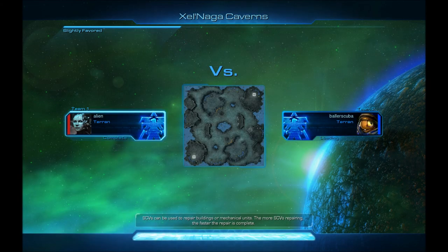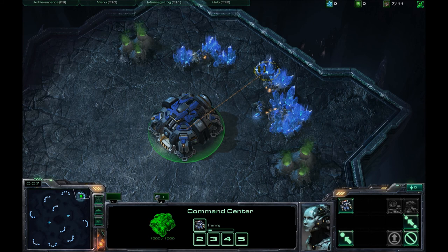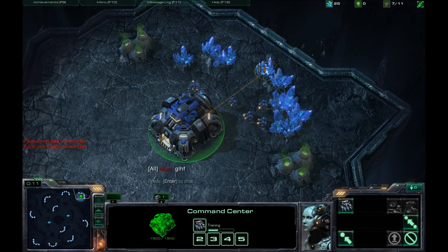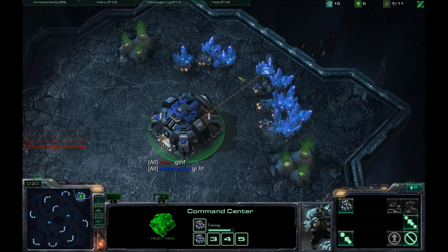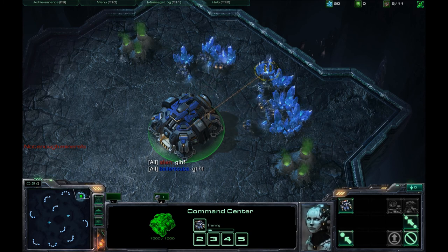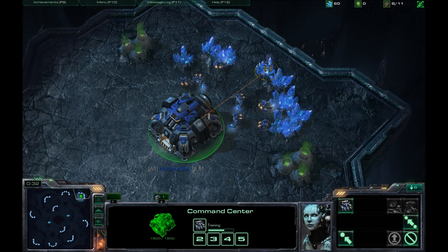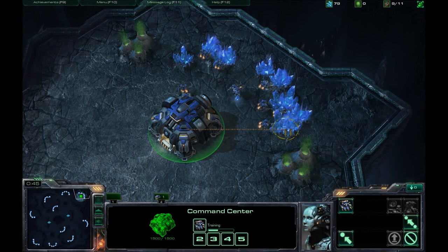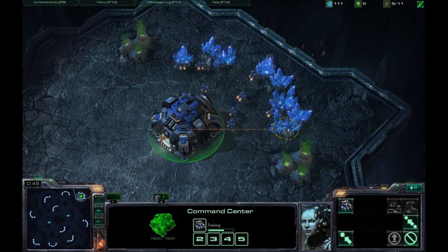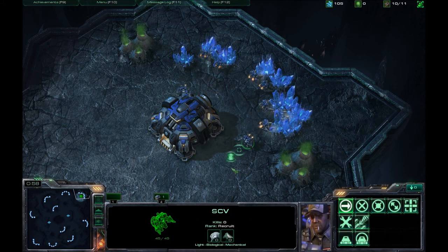Now I'm up against a slightly favored Terran. His name is Alien. The map is Zelnaga Caverns — I never know what to do on this map, especially in a TVT. That is still my worst matchup. I haven't been doing well at it. If he goes for mech, what do I do? I can't push in. The answer should be medivac drops. Will you guys remind me of that later? Because if he goes for Siege Tech and blocks off the front, go around the back. That seems like basic logic.